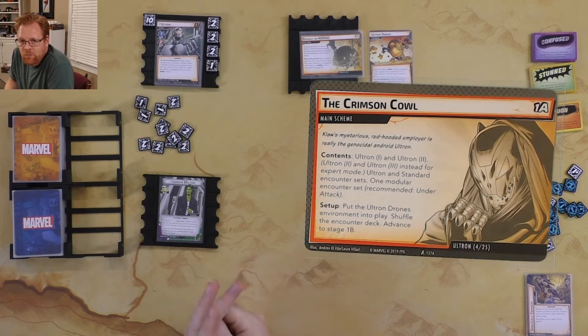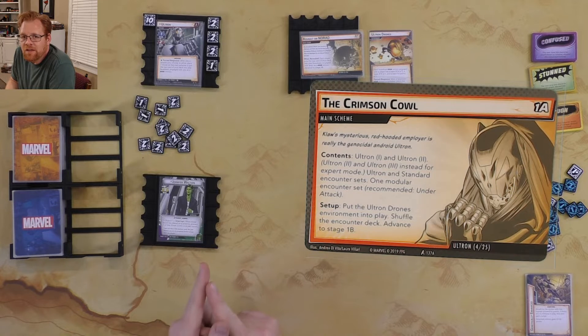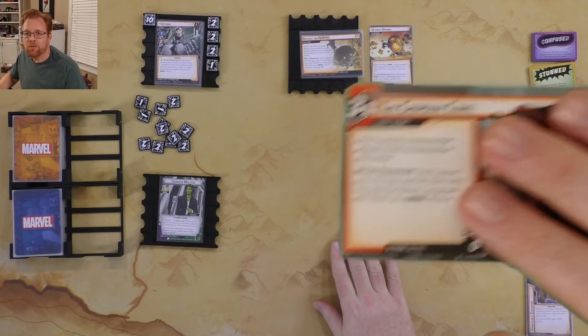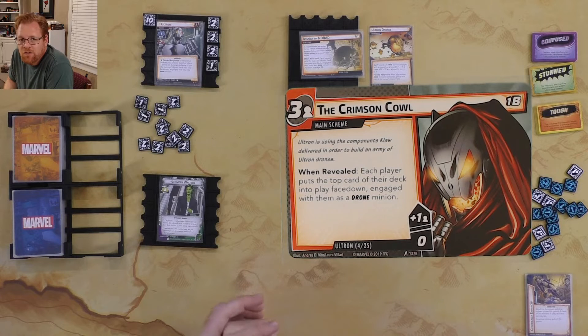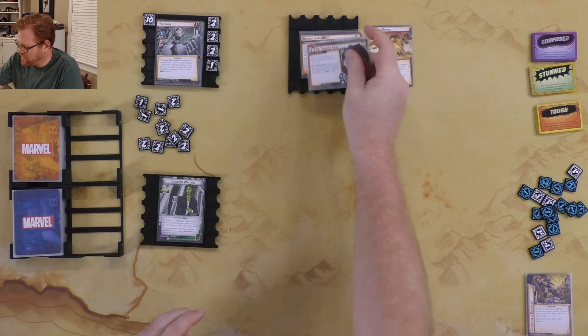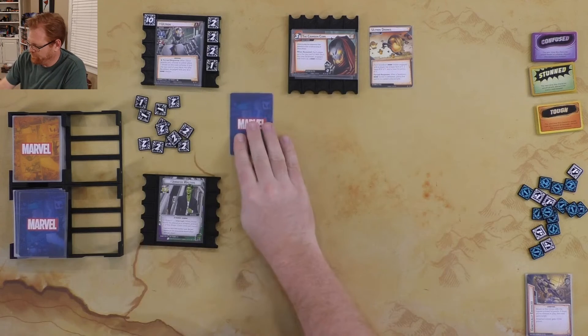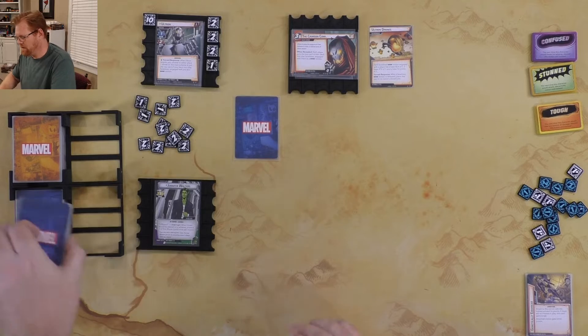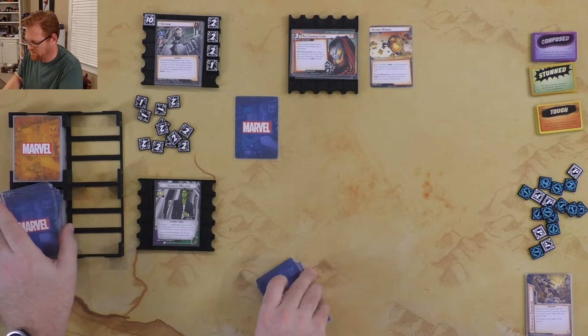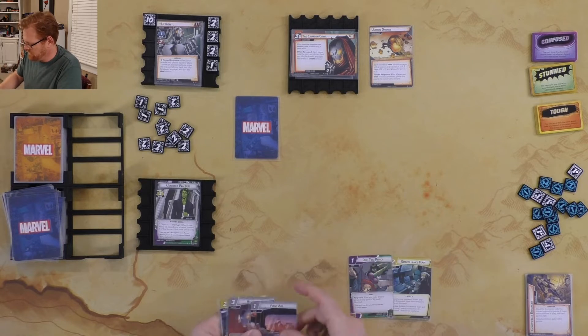The Crimson Cowl — Just Claw's mysterious red-hooded employer — is really the genocidal android Ultron. I've got standard encounters one and two, Under Attack, and the Ultron Drones environment. We go over to 1B: Ultron is using the components Claw delivered to build an army of ultron drones. I need to throw my starting cards face down as a drone, then draw my six-card starting hand.